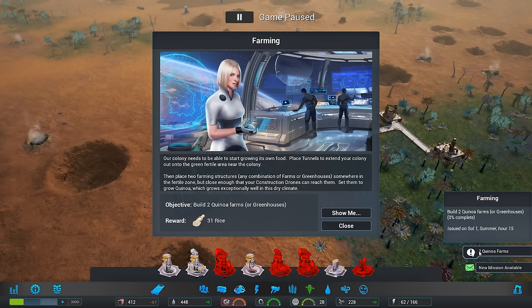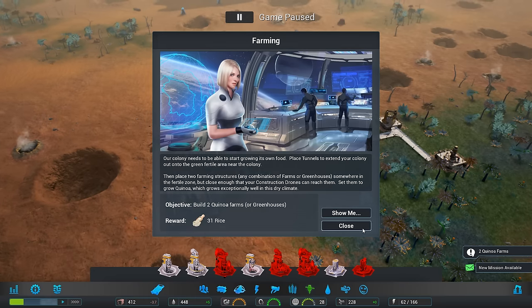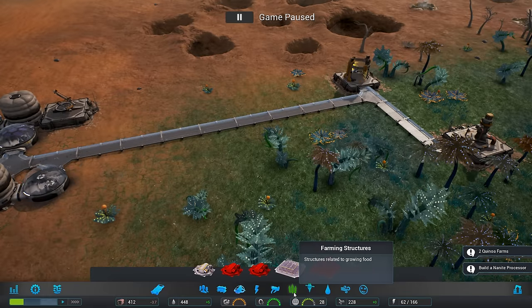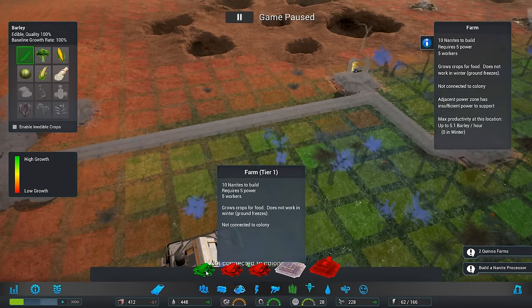New mission available — Commissioner Veronica says she'd like to make a few recommendations as to how to best serve your people. So we need to build two quinoa farms. This is where — I know my brain knows what this is, but the dyslexia just messes it up so bad, because that is not supposed to be pronounced how it looks. We need to build two and then we need to build a nanite processor.